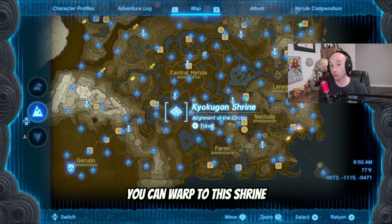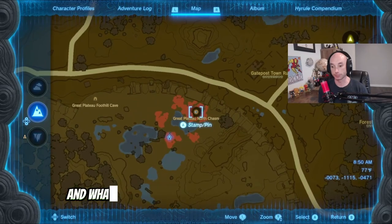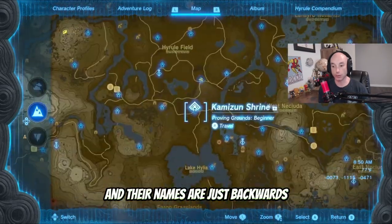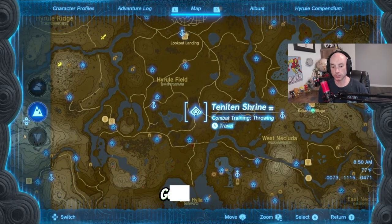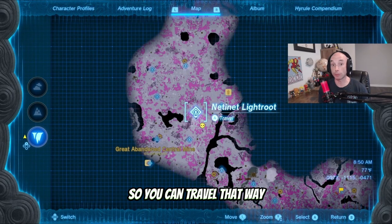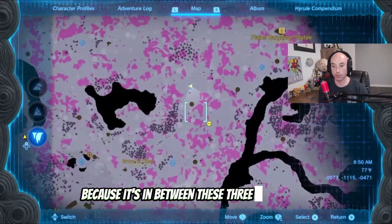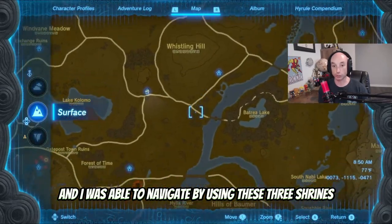Next up is the Hynex Guts. You can warp to this shrine, which is just south of Hyrule Field Skyview Tower, and then go in this chasm. Each shrine corresponds to a light root, and their names are just backwards. So if you need to navigate in the Depths, go to a shrine, go down to the Depths, and place a pin there — there's going to be a light root there so you can travel that way. I marked it on this map — this is where the Hynex I'm going for is, because it's in between these three light roots, and I was able to navigate by using those three shrines.